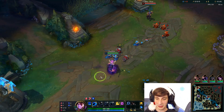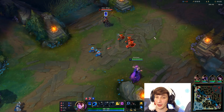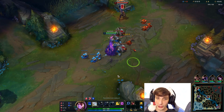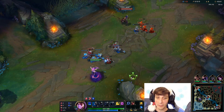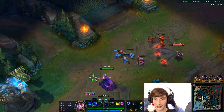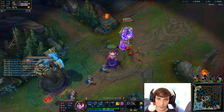Kha'Zix is a jungler who doesn't gank mid that much early — he wants to scale up, get level 6, get his first item, and then he really starts doing work. Skarner I don't see very often, but I think he's actually pretty decent at dueling early game. He doesn't typically gank mid lane much either early. So really, Twisted Fate and I are mostly just farming, doing the classic mid lane dance.